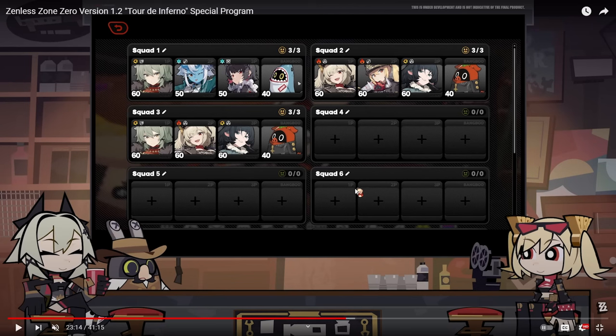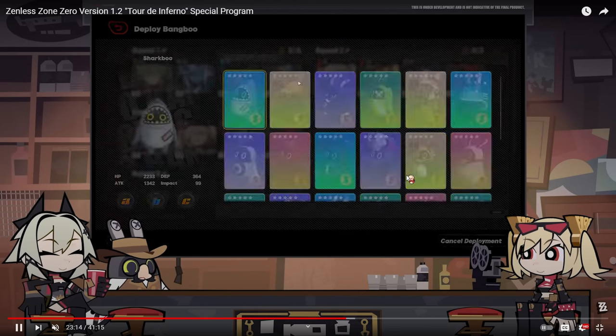You know how many times it's super annoying to change teams in this game? You can now change teams on the fly because they have squads just like Genshin — you're able to make multiple teams and name them. Holy crap, it took them forever — well, two months — but they did it. You can make your own teams with your Bangboos, just making your own squads.